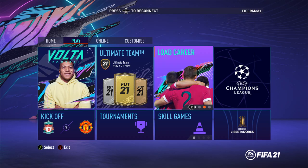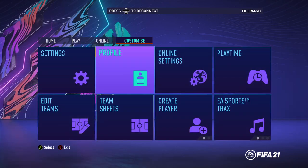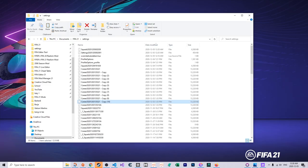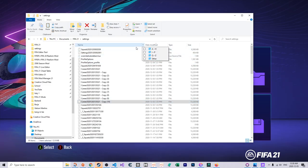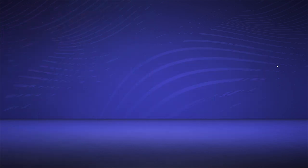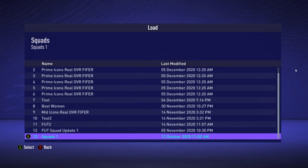If you want to do this for squad files — obviously most people don't really mess with squad files, but for some modders it's very useful — it's the exact same process. Just find one that starts with squads and then duplicate it. Let's do this one five times. Now we have five copies. We can go to Load Squads and as you can see, we now have 13 slots.